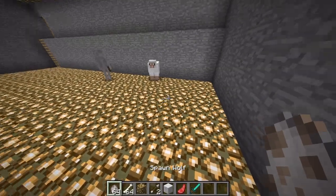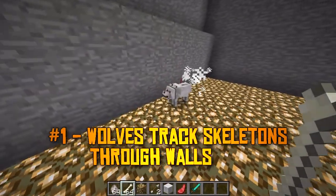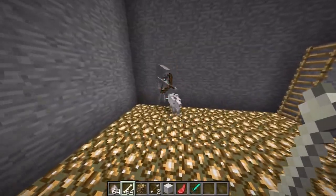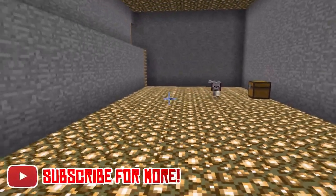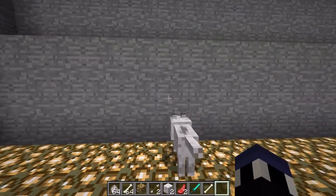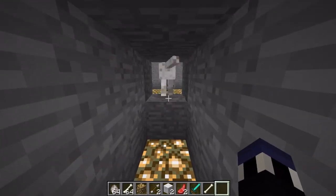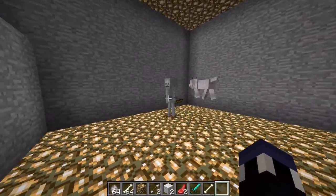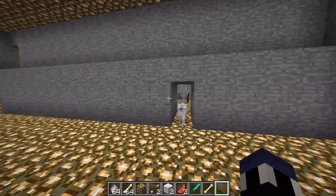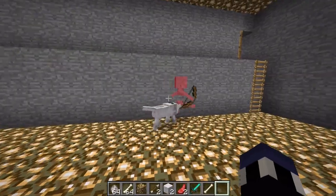The first one is something I actually didn't know about until not that long ago. For a while, wolves have had a list of mobs that they attack, sheep and skeletons being the primary ones. But did you know that wolves, tamed or untamed, will specifically track skeletons through walls with a distance of up to ten blocks in any direction, regardless of whether or not the wolf has had line of sight with the skeleton before? The wolf will look specifically in the direction that the skeleton is in, making it easy to find caves that you may have otherwise missed.